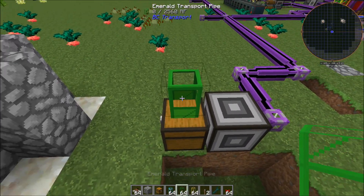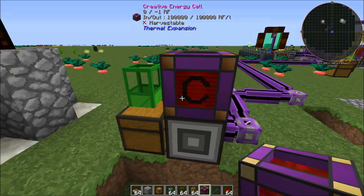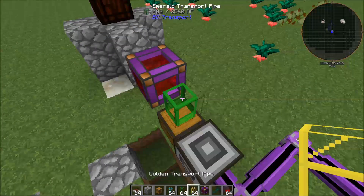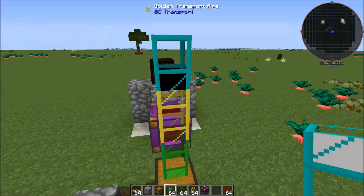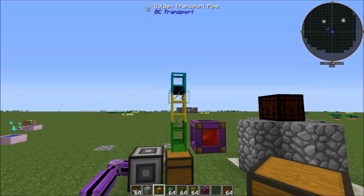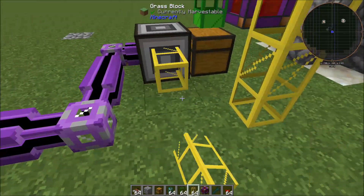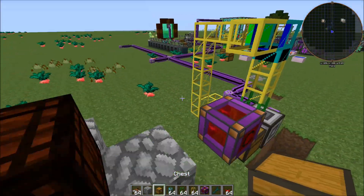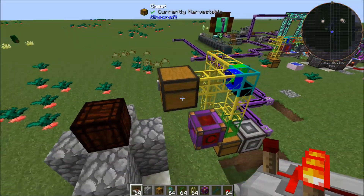We're going to use an Emerald Transport Pipe, and this will require power. Any kind of power will work — I'll just put a creative energy cell down. So that's getting power now so it can extract. We'll bring this up and put a Diamond Transport Pipe right here, then set up another chest off to the side. You could just use Golden Transport Pipes — bring those down and connect them into the interface, then bring another set of Golden Transport Pipes out in this direction. We'll set up a chest here to act as a buffer.